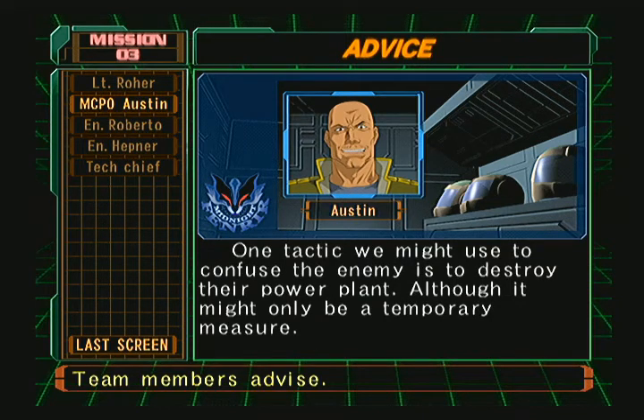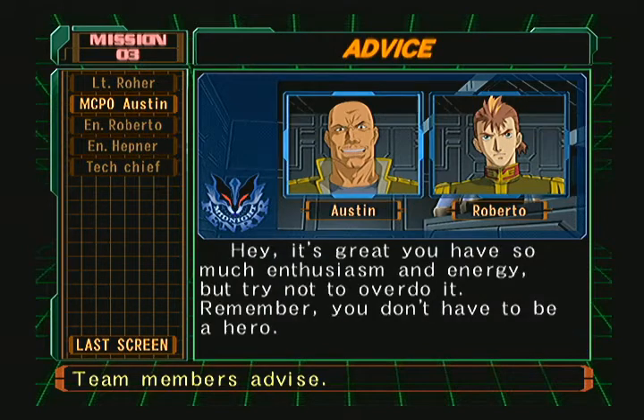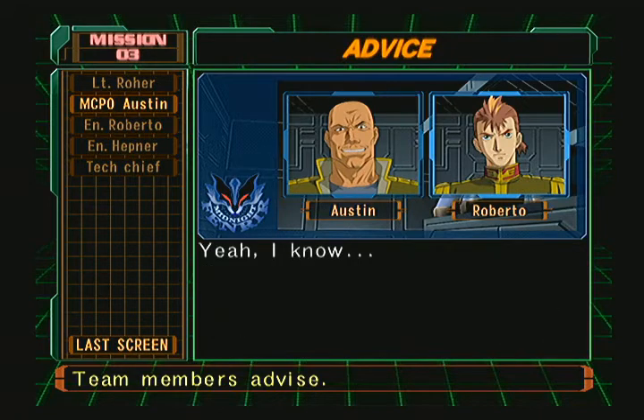One tactic we might use to confuse the enemy is to destroy their power plant, although it might only be a temporary measure. Confusing the enemy will be very important for us, and will also indirectly assist our allied units above ground. Let's do it! Hey, it's great you have so much enthusiasm and energy, but try not to overdo it. Remember, you don't have to be a hero.